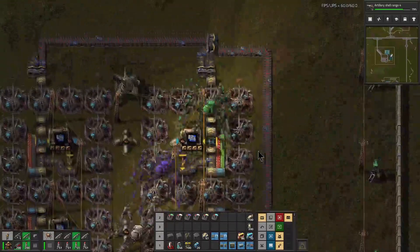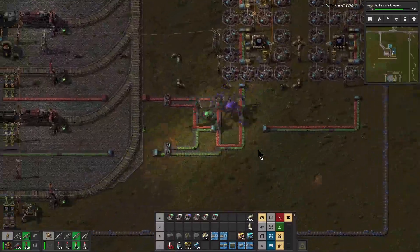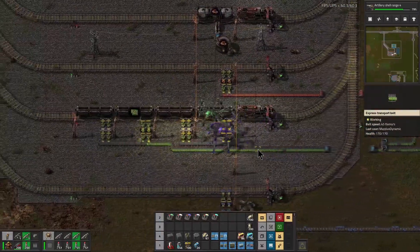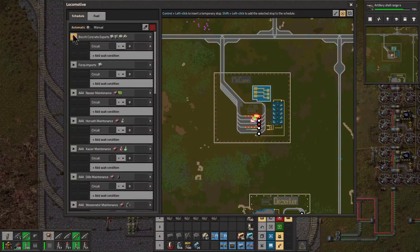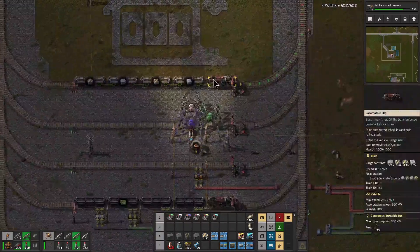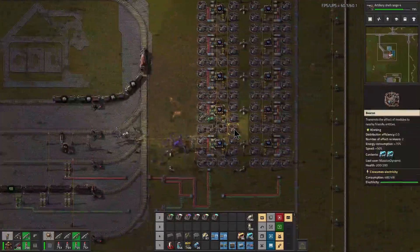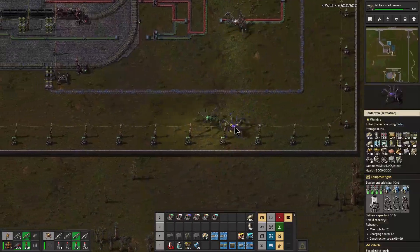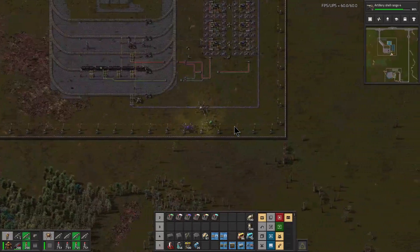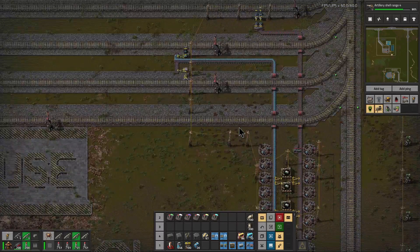Now McCann is complete. Green circuits are coming in, everything's good — we can send this train back to Bocce. Okay, that's all done. Now McCann is fully functional, and that means all the blue circuits around the towns should be flowing much better.